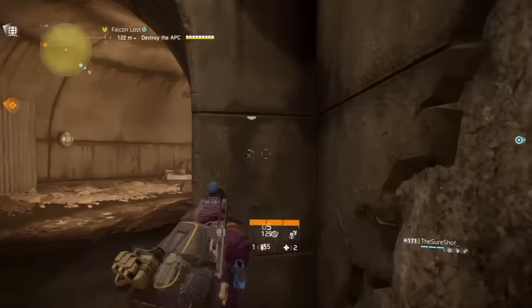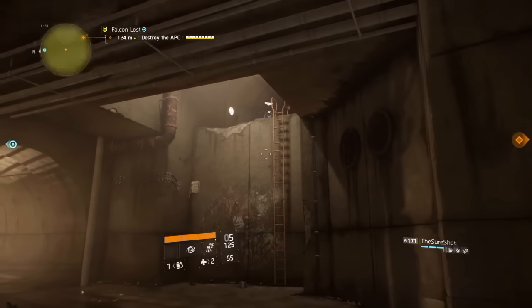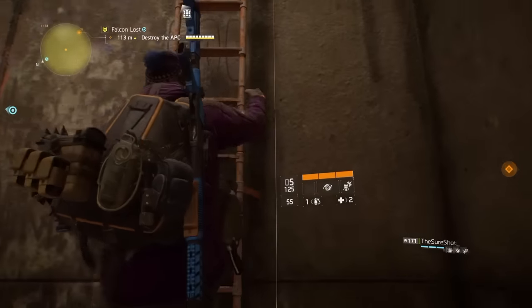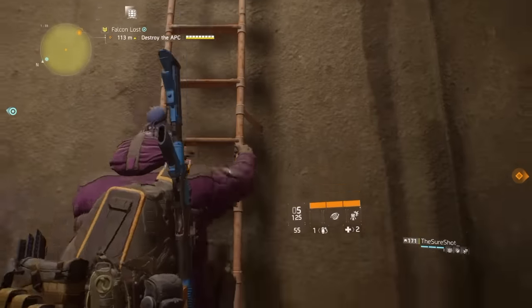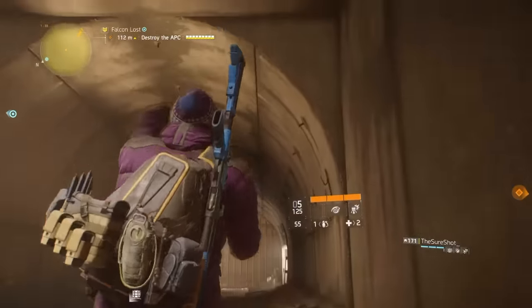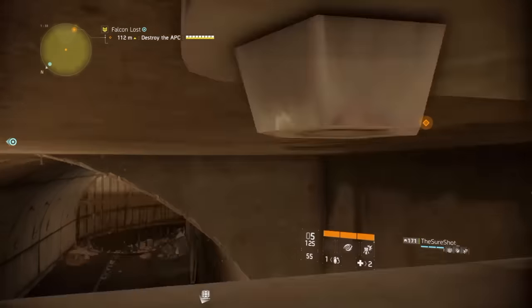Do not touch the shield — you have to go around it, otherwise it'll glitch out. Hide behind the wall, hold the stick up towards the shield, and walk up to go up the ladder. You'll see the graffiti H — go up a little bit past that.